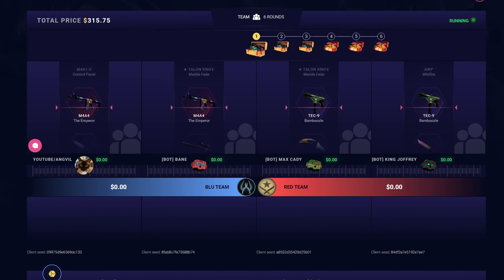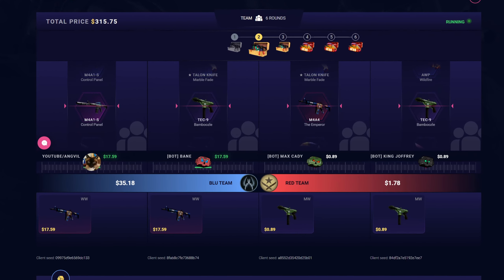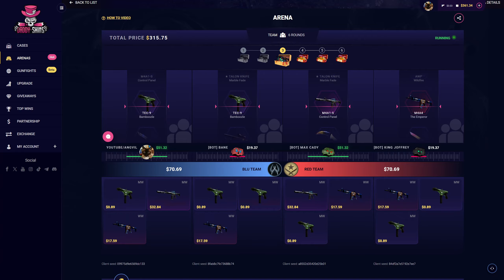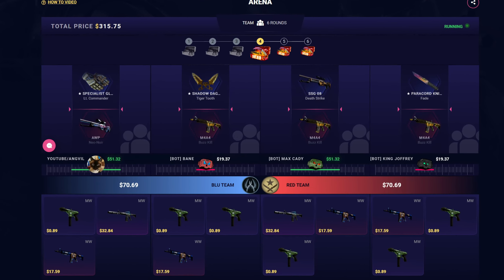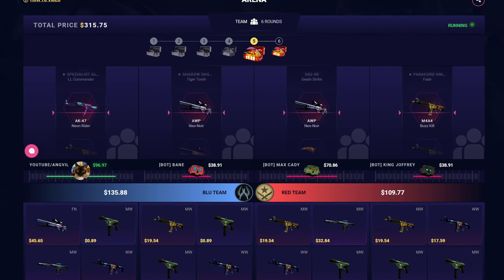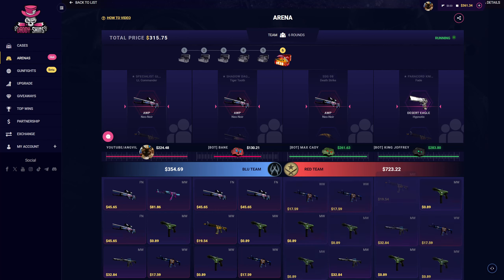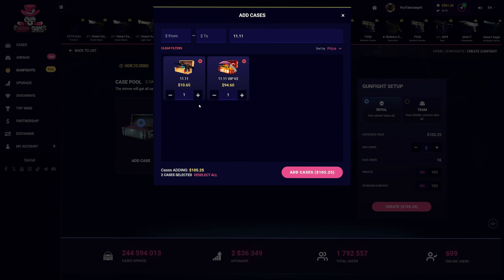I don't care if it makes profit or not, I wanna win this. Control panel — we're tied, exactly the same items. Neo Noir — puts us in the lead. Pull big, Bane. Neo Rider — pull big, last case clutch. Oh no. The hypnotic — they win it. They freaking win it. So I'm gonna go to gunfight and add one of each.